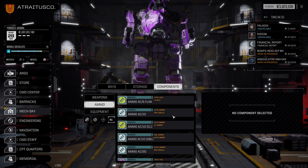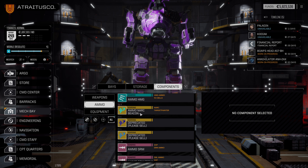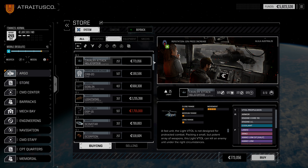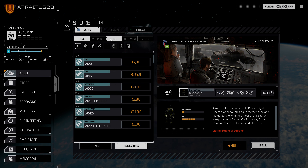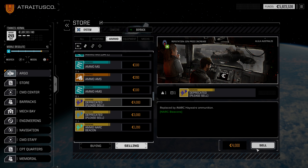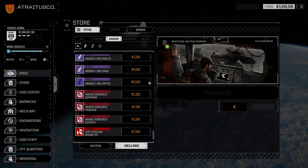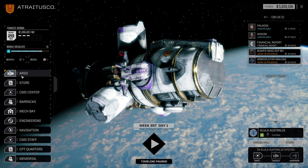We do have some Deprecated Ammo that needs to be sold. We'll keep most of our components around, but we want to get rid of the Deprecated Ammo. We have to go to the store for that. If we hop over into the store, we'll sell that Deprecated Ammo and get that out of our inventory. So we'll sell this, and sell this. So there's that done, and at this point we are now fully ready to deploy.